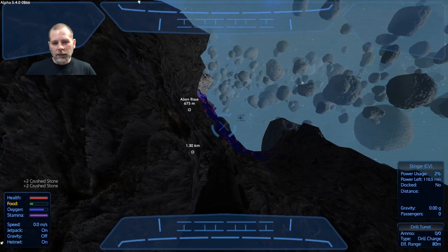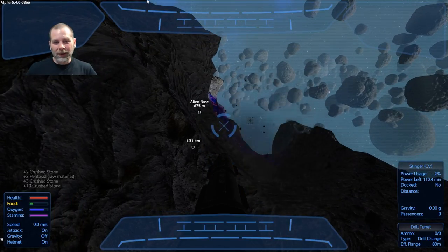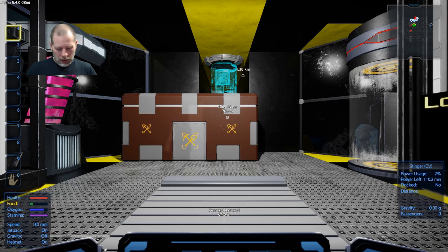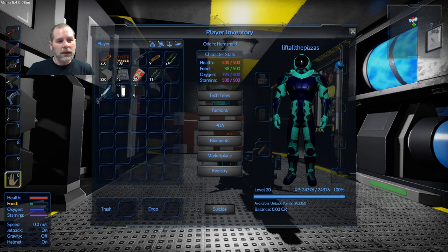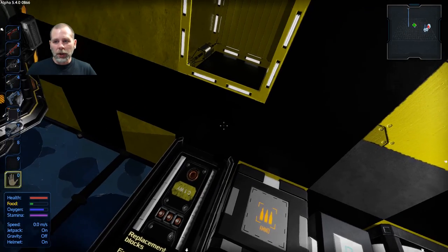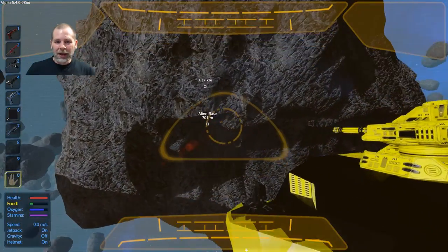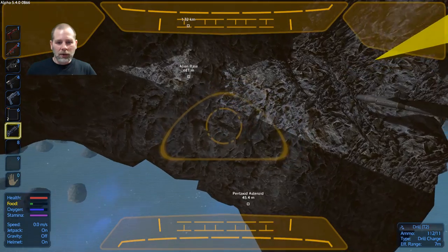I need to be really careful here because I think I'm going to be opening up an avenue of attack to myself if I go any farther. What I'm thinking is I can probably move the ship over here and get out. I have a drill with me. I assume this is a bug and not intended right now, but I'm going to have fun with it anyway — while I can.